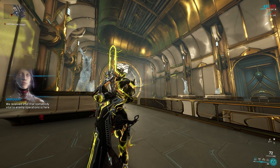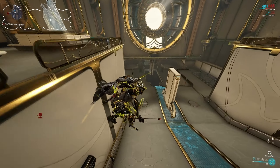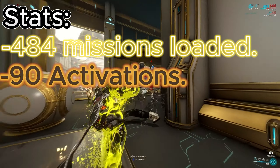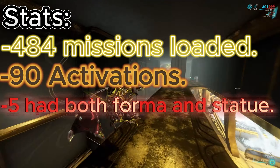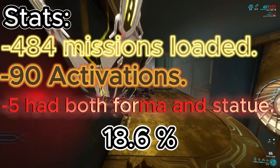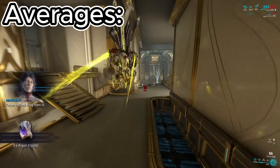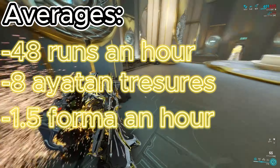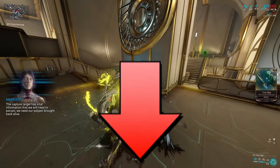As the title says I spent 10 hours doing this and managed to rack up some statues and Forma. Here are some statistics. I loaded 484 missions, of which 90 activated golden instinct. Five of them had both Forma and Iaton treasure. This is an 18.6% rate to get a mission with one statue or rare container. On average I managed to do 48 runs an hour, getting around 8 Iaton treasures and 1 or 2 Forma. Lucky? I don't know, let me know in the comments.